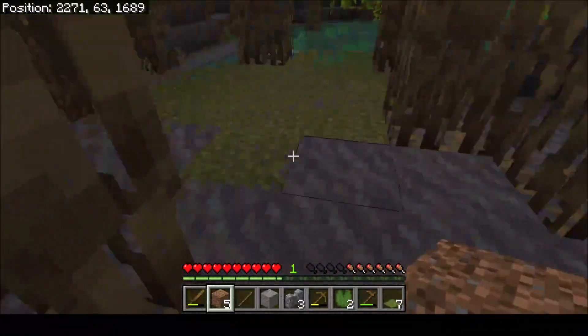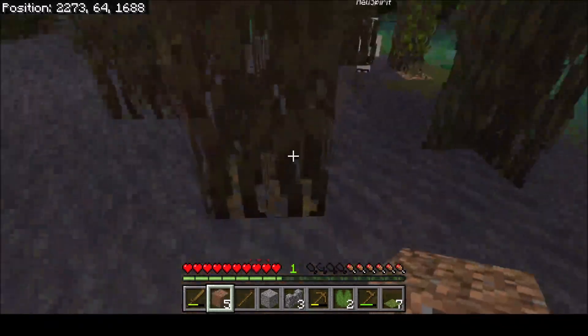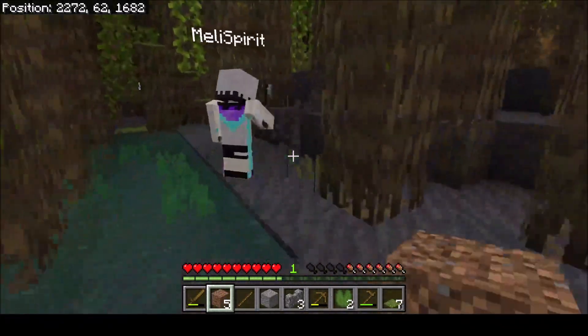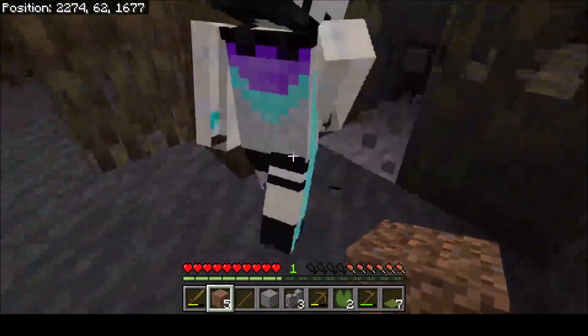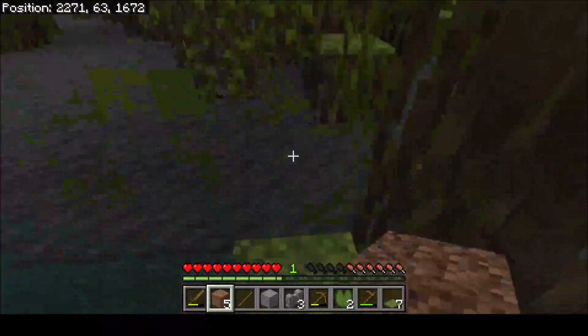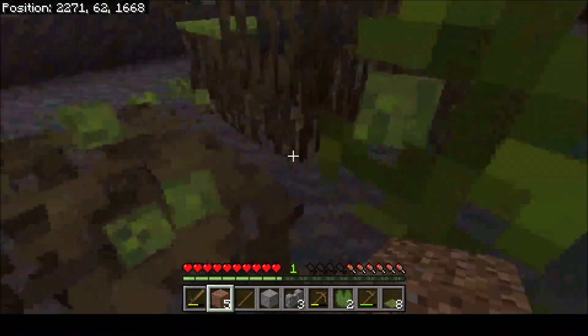I found some seeds. What is this? Just regular dirt. Apparently the mud can go through the mangrove root. What is this? This looks different. I want moss — I love mossy little pieces.